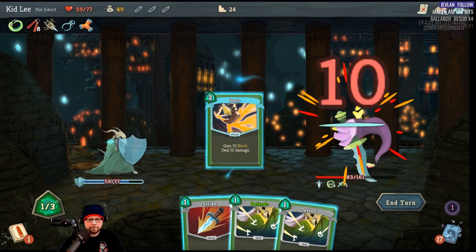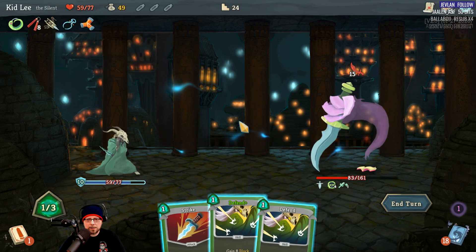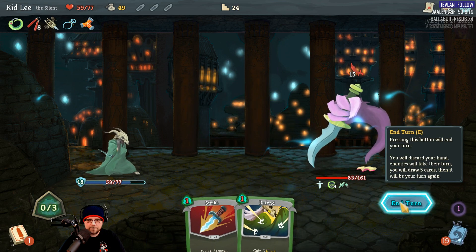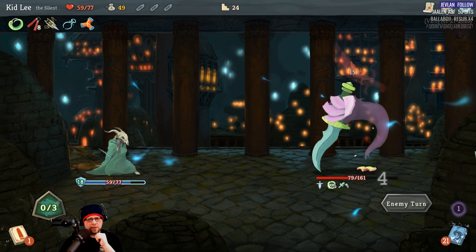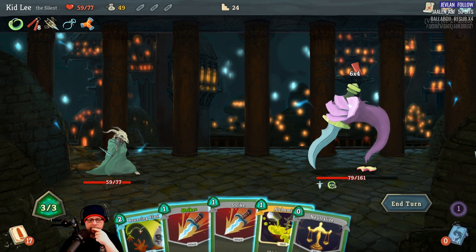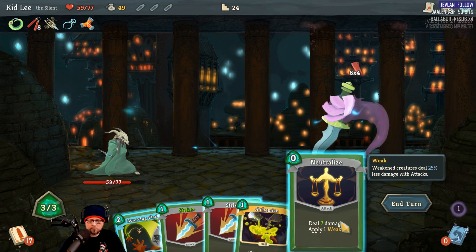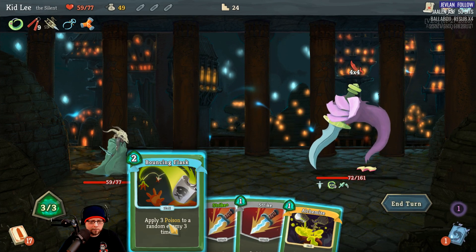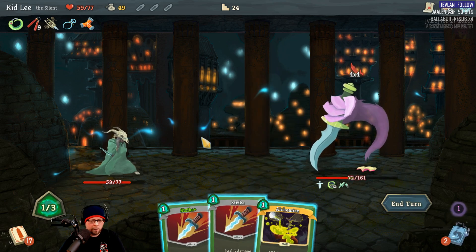Since I have that block-stacking relic, let's go ahead and stack block — that puts me at 18. I shouldn't lose all of it. But he's going to hit me, so I should have a couple left. All of them? It's less than 15 so yeah, all of it goes. Boy, I don't know how you could stack that much block — it's kind of crazy. Neutralize — seven damage, one Weak. That takes it to a four by four. Bouncing Flask — keep the poison rolling. He's now poisoned for 12 a turn.